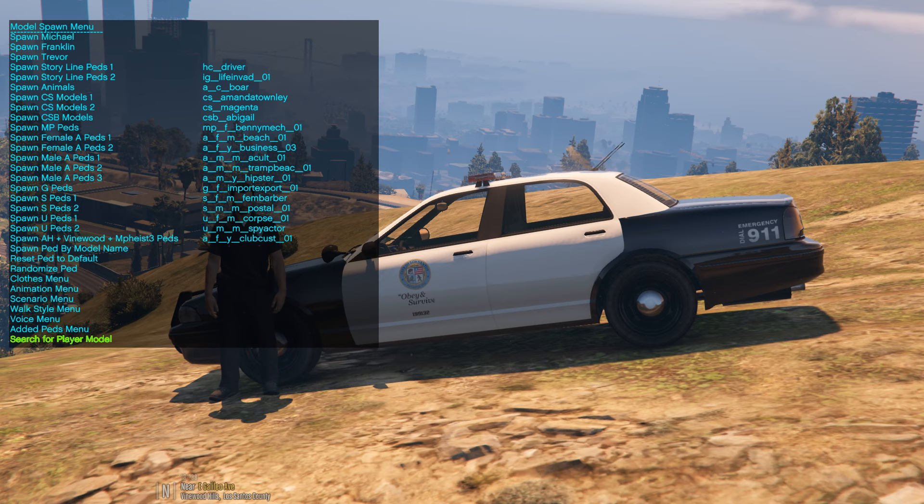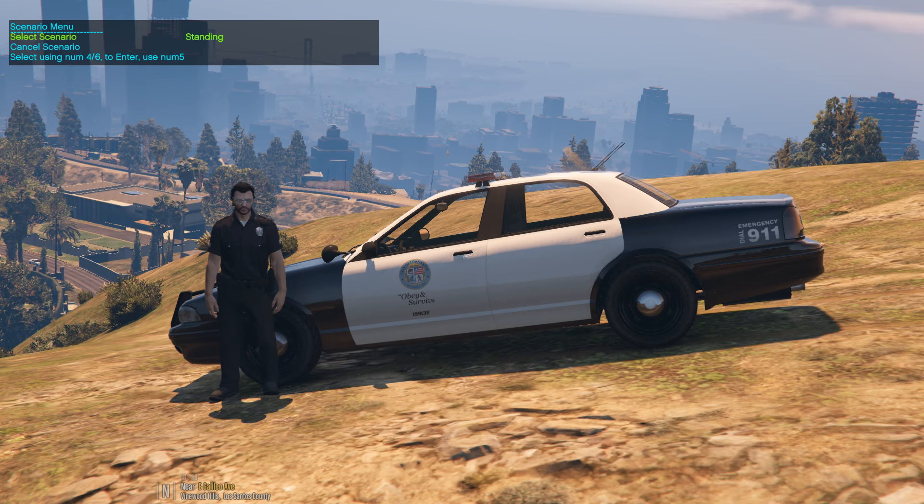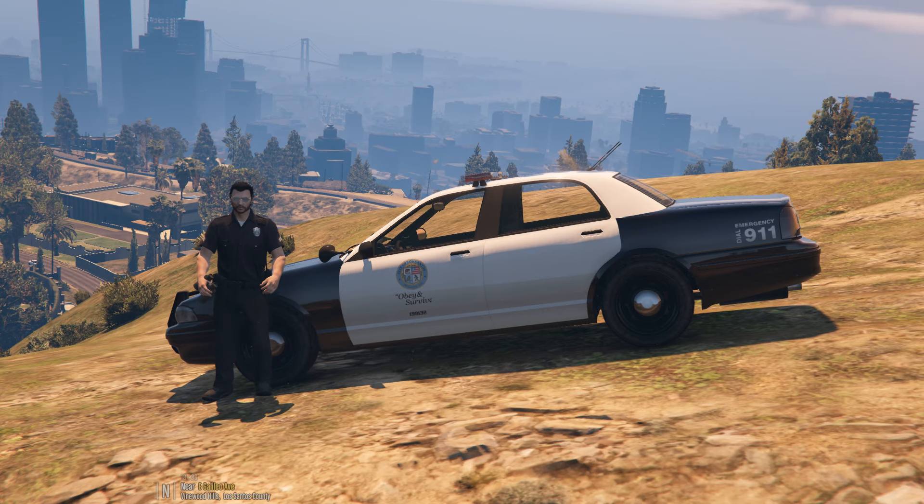Once you go to Model Spawning, you're going to go to Scenario Menu. Right here you can have your character do different things — you can have him stand, you can have him have a cup of coffee in his hand, or you can have him hold binoculars. Let me try this another way because that's not working out. It's in slow motion mode — if you're in slow motion mode, hit the G key to take you out of slow motion mode. That's exactly why he was doing that.